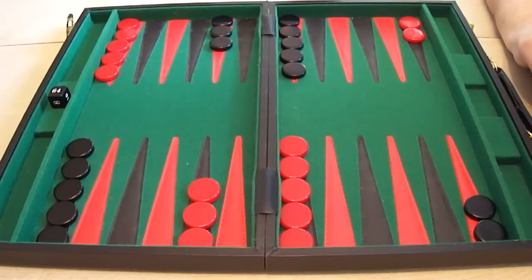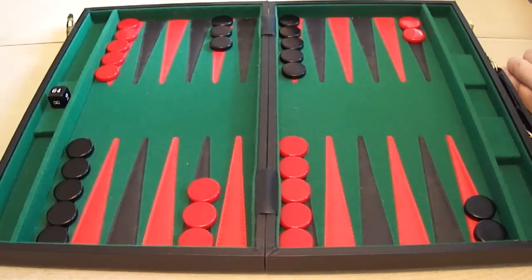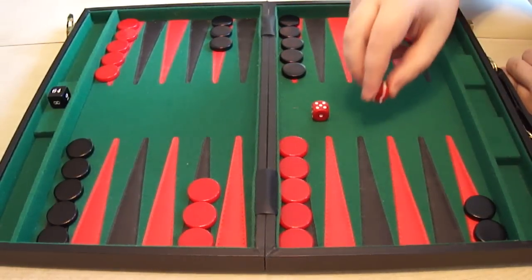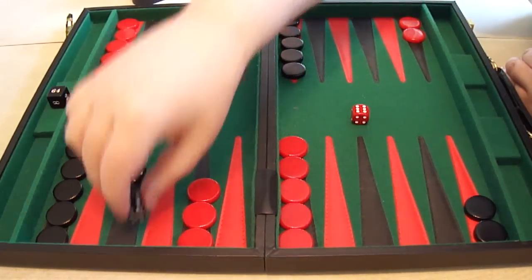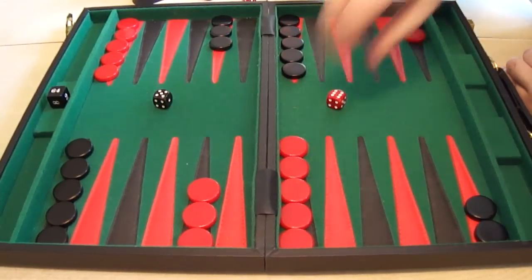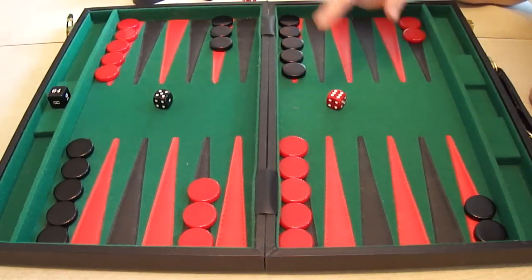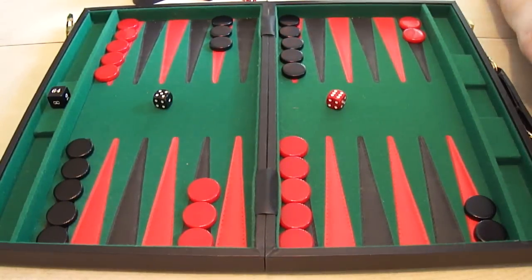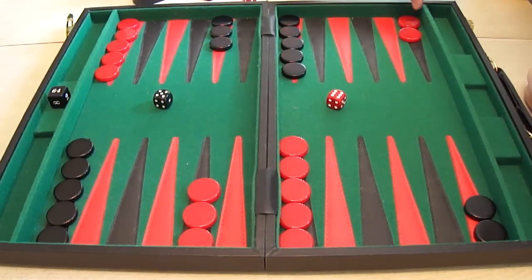How does this work? For an example, we're going to start again back in the opening position that we had in the last video, and we're going to make a move for red. We're going to imagine that red has started the game and rolled, in the opening move, a six, and black rolled a five. Red has the higher number on the die, so red is the first player to make the move, using the six and the five. The correct move here is to take one checker from the twenty-four point - the very last point on the board, farthest away from the home board.